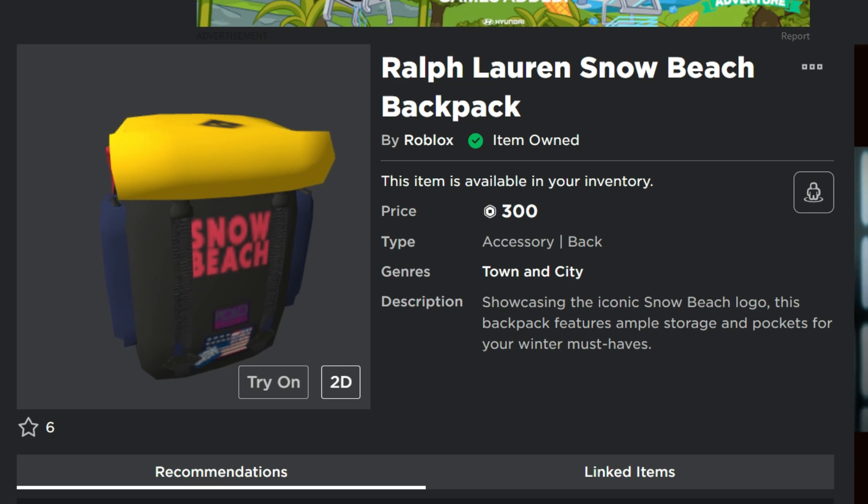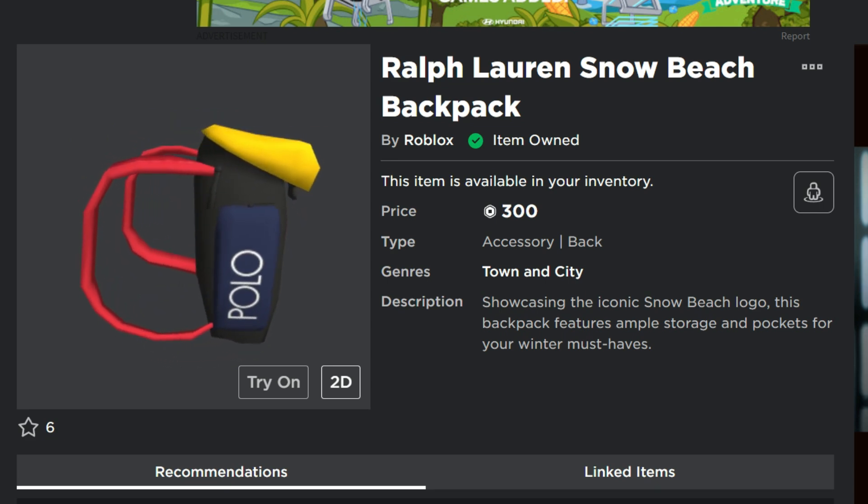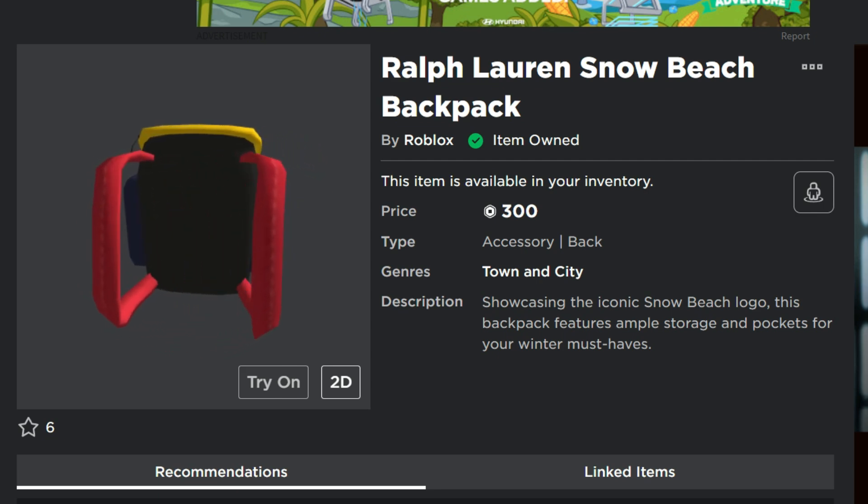Once you do that, look in your inventory — you've got it right there, item is owned. It's going to be available for a short time so go get it now while you can. If you guys are new here, I would love to have you subscribe and hit that notification bell. Thank you so much for watching, and we'll talk to you guys later.